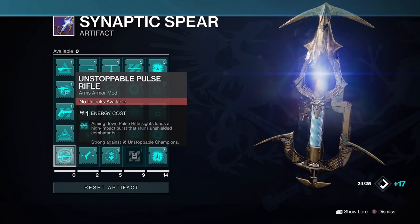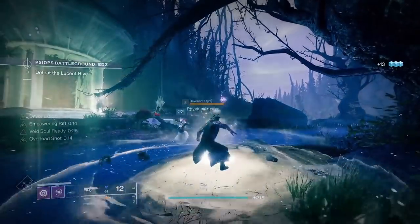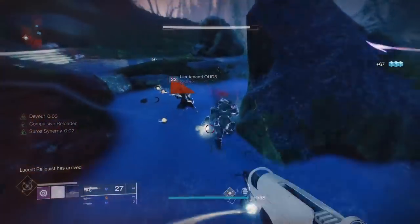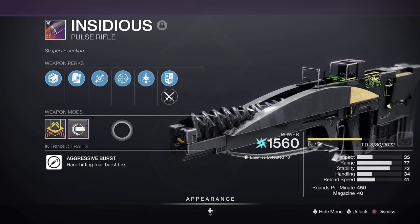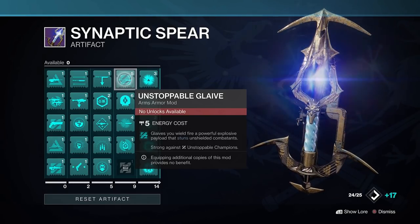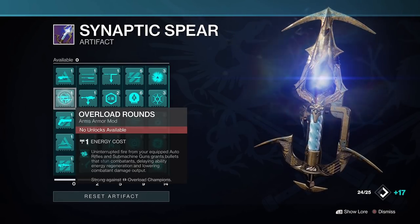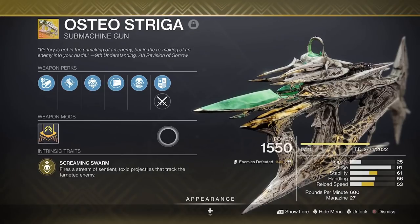Unstoppable Pulse and Hand Cannons are next up — I'm going to stick with Pulse Rifles here due to their greater effectiveness at range. If you can get one with Adaptive Munitions it'll save you a tonne of hassle dealing with Match Game enemies; the world loot pool Ogma and the Insidious from the new raid can both roll with it. The Overload SMG and Auto Rifle mod isn't everyone's favourite and is a bit buggy, but we will have to use it. Funnelweb is the flavour of the month, but Osteostrigga is going to be excellent no matter what in Grandmasters.